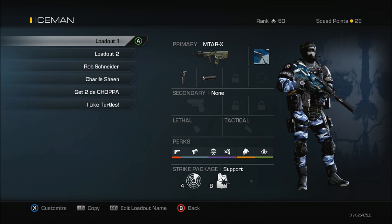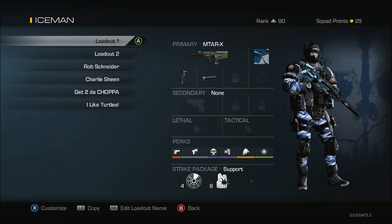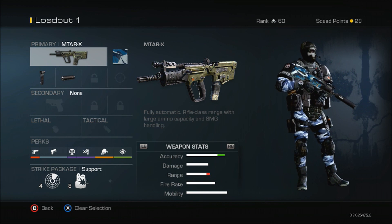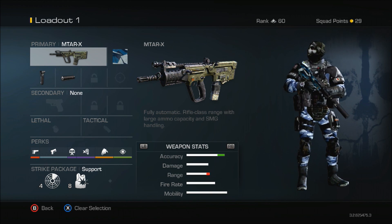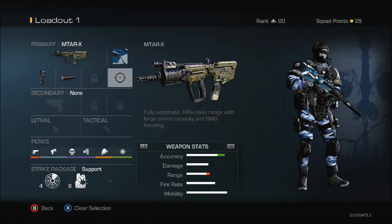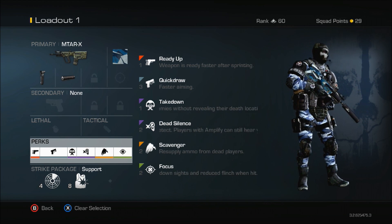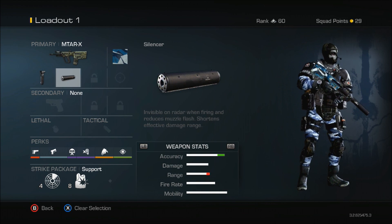Here is my MTAR class, which you see me using in my updated videos. I was trying things out — I tried ghost, I tried amplify. Amplify made it too easy but I was leaning on it like a crutch. I don't want to rely on one thing to do well; I want to rely on all my perks as a whole. This right here is the perfect setup for me. I'm running a grip and a silencer on my MTAR — I've got a 2.3 KD with this gun.